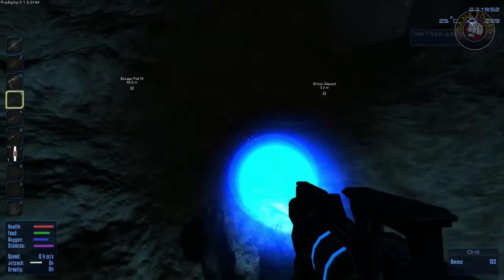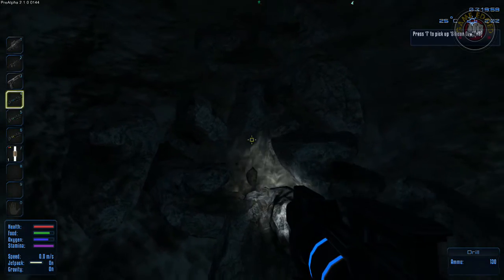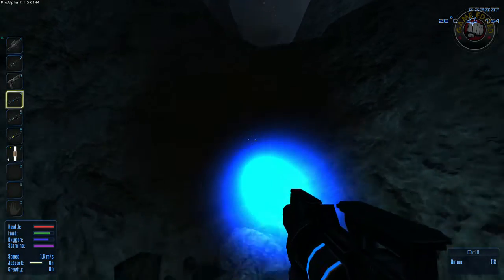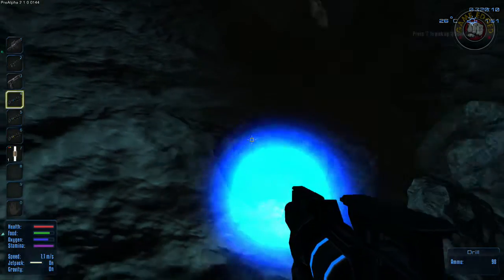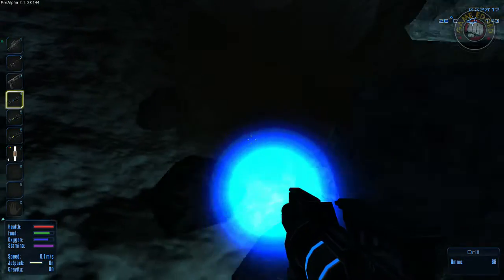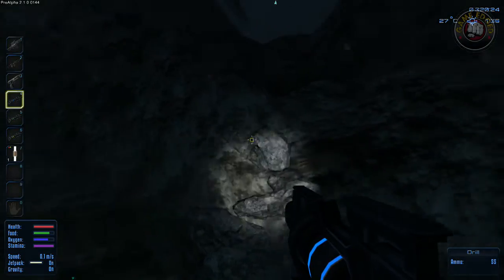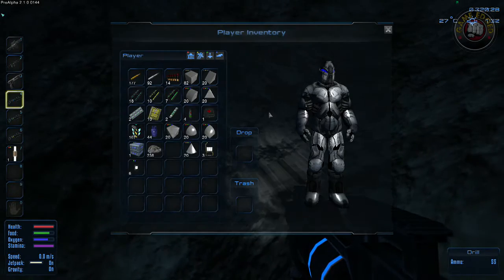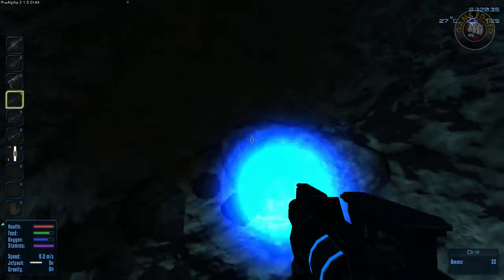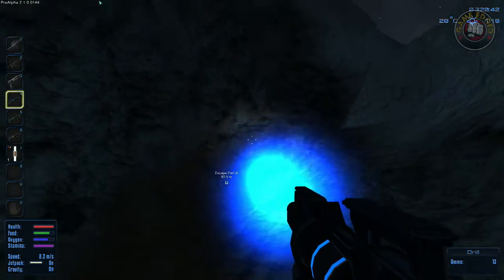We're going down the hill - it's a really nice deposit actually. Oops, almost pressed R there. We're good here - come on. This is seriously one deposit you want to find initially. It's not close to you obviously - you either have to have a vessel or make your way out there. Not out of greed, but out of necessity.